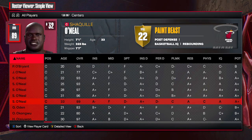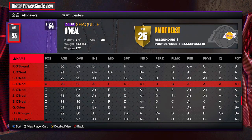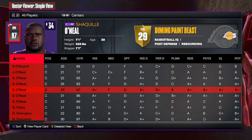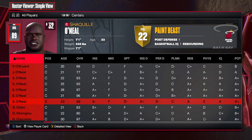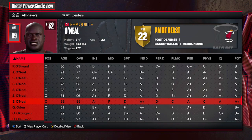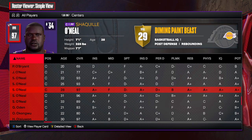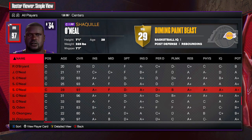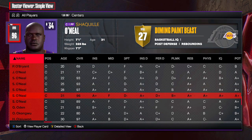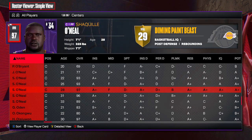Here we are in the NBA 2K24 player cards for Shaquille O'Neal. He's got a few different player cards — Orlando Magic Shaq, three different versions of Lakers Shaq, and one for the Miami Heat. If we're looking for the most prime Shaq, I think it's this one right here — the Kobe-era Lakers Shaq at age 28. He's a 97 overall, his highest. Shaq was a really tough one to try to replicate in the builder.